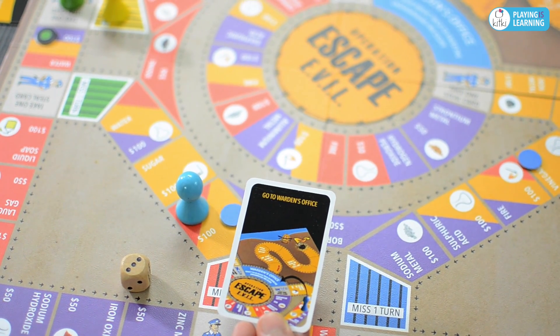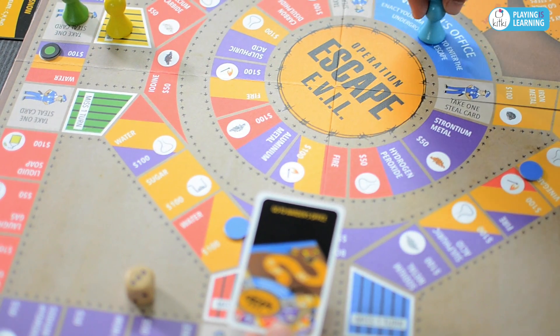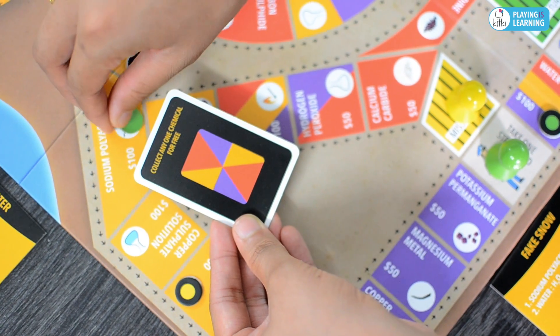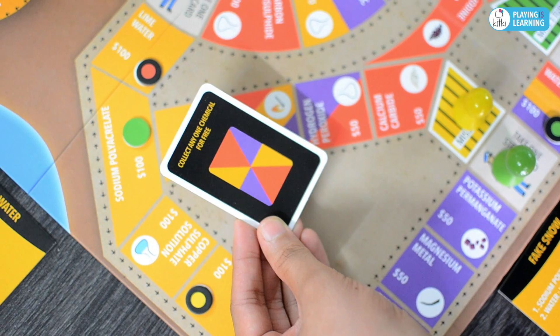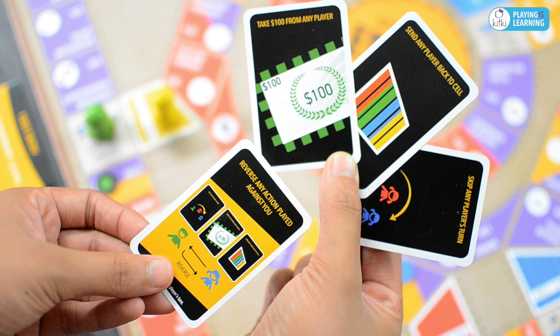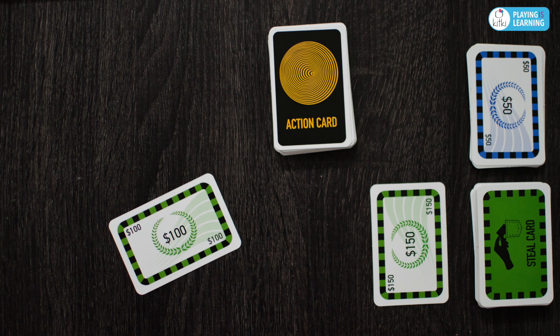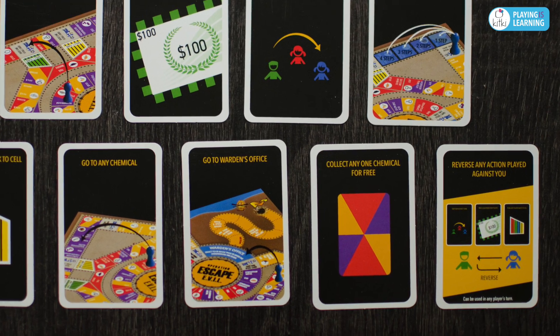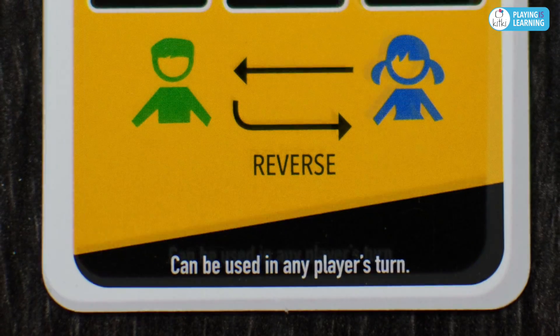Go to warden's office: use this card to jump from any position to the warden's office in the same turn. Collect any one chemical for free: use this card to collect any one chemical of your choice for free. Remember to collect your chemical card and place your color marker on the collected chemical. Reverse any action played against you: use this card to reverse the action played against you onto the player who initiates it. For example, if a player tries to skip your turn, you may use this card to instead skip his or her turn. A player may purchase a maximum of two cards in their turn, but can use a maximum of only one card per turn. All cards may be used only in the player's turn, except reverse, which can be used in any player's turn.